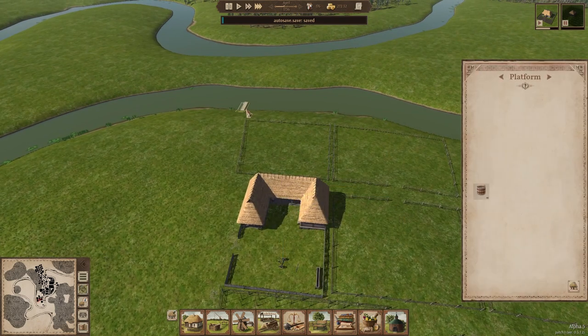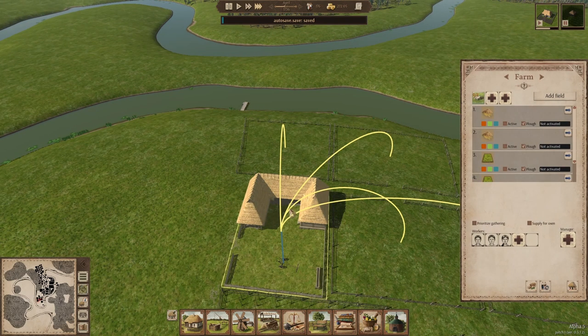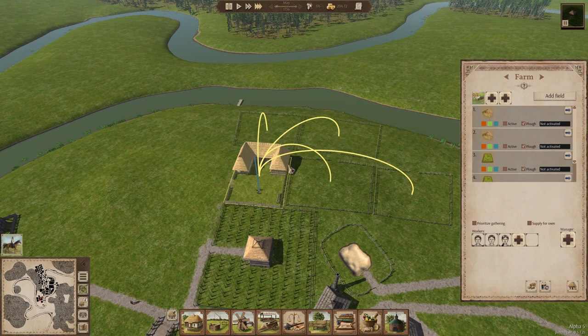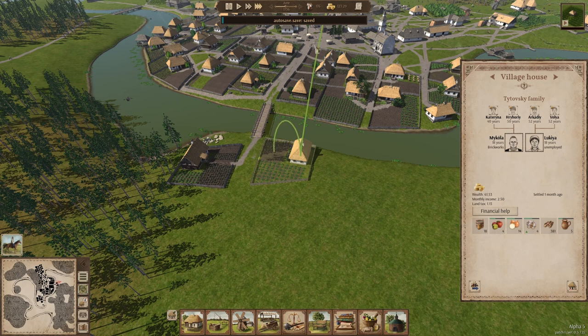I even built a cool platform here so they can bring in supplies. Note to self: supply for oxen needs to be clicked on, otherwise they're not going to bring food and water. But we're still just at 176 looking at the population.